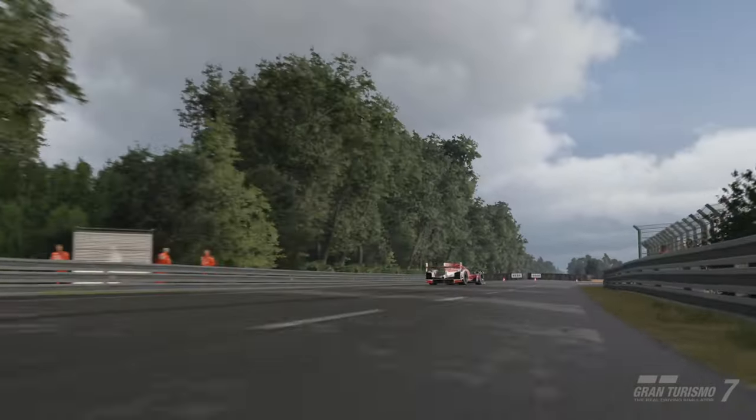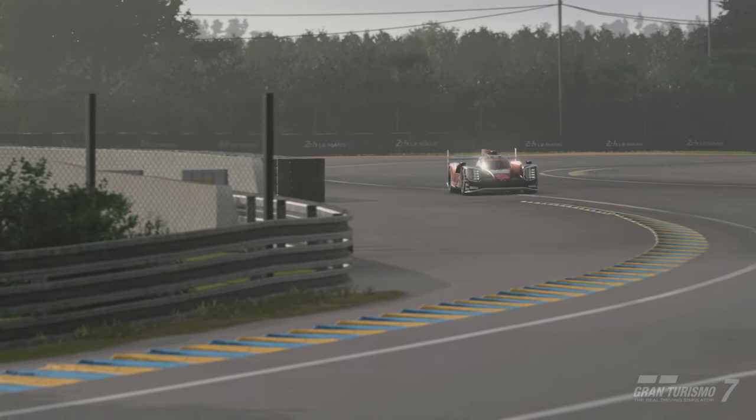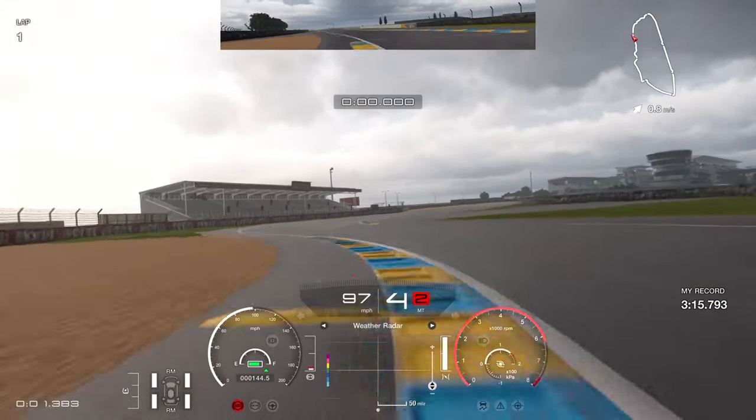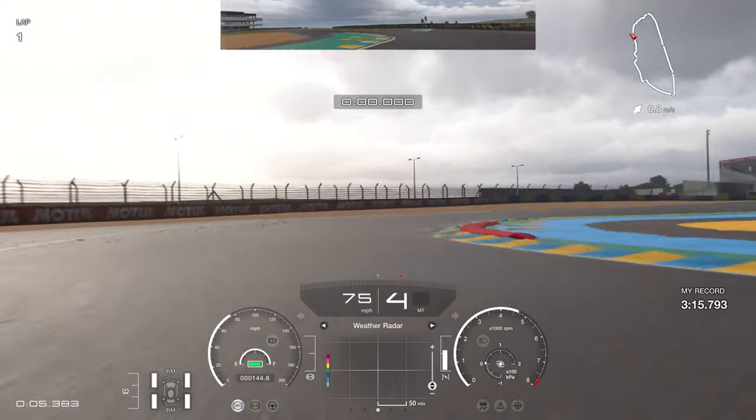You'll see very low top speed on the straights but insane speed through the corners - a little bit too fast in my opinion. I think even an F1 car would struggle to take the speed this car is taking through the corners. Bear that in mind if you're watching this guide in the future - it might have changed slightly depending on physics updates.